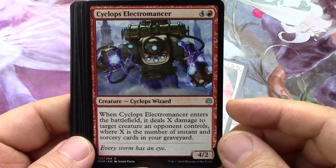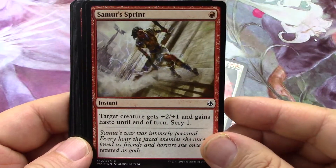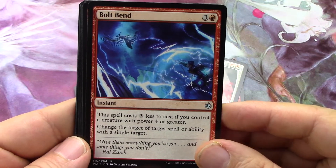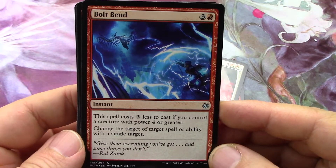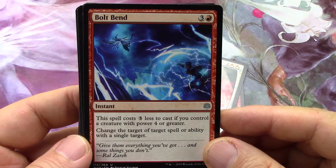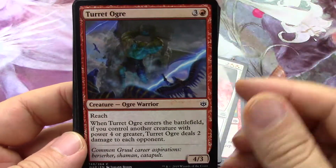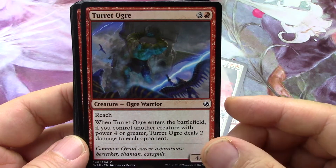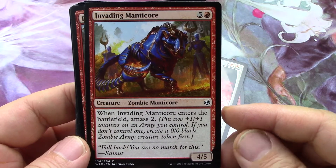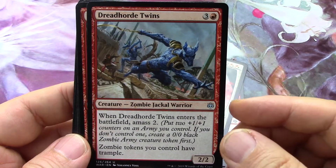Enters the battlefield, deal damage to target creature opponent controls. Blue-red instant and sorcery deck - nice. Five-four for two, it doesn't fly or protect itself, but still I'd do something with it. Battle trick - plus two plus one, scry one. Target spell costs three less to cast if you control a big critter - so one-drop if you've got a big critter. Nice trickery. Big creature with reach. Amass - common, maybe for a limited amass deck. Another amass but this time on uncommon.